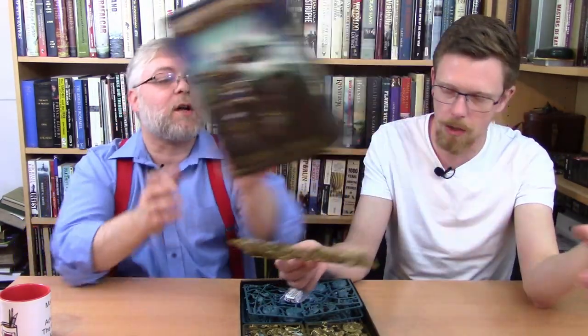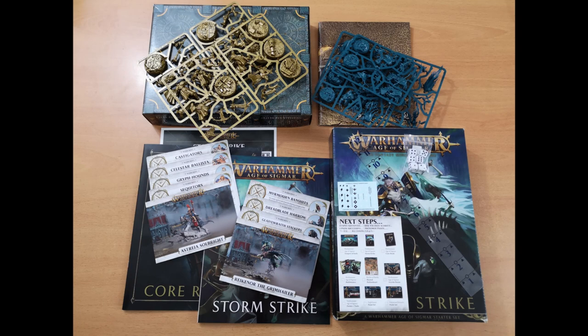This box actually includes a piece of terrain, and according to this, what we're gonna get is: an 80-page introduction book, a 16-page core rules book which has probably been superseded, war scrolls, dice, a range ruler, a playing mat — we'll have a look at that — then three Sequitors, three Castigators, and one little doggy. That's the Stormcast stuff.